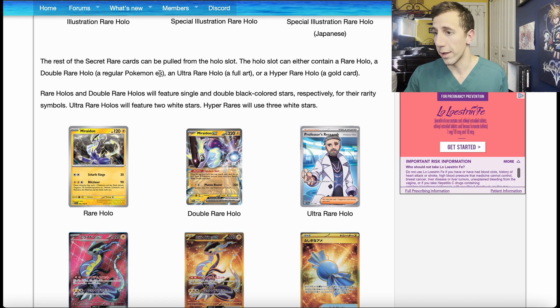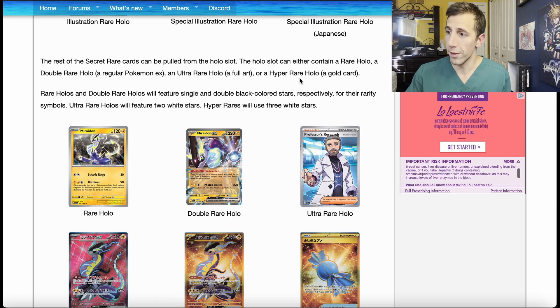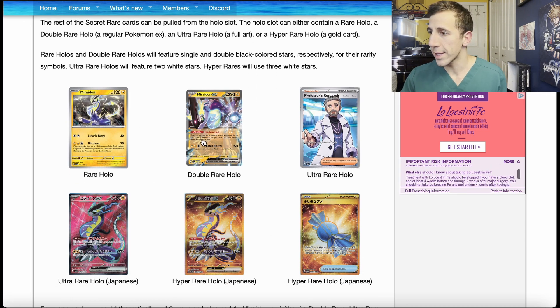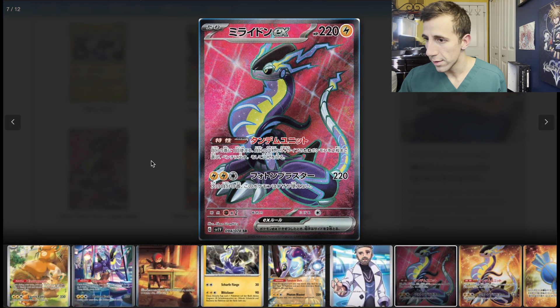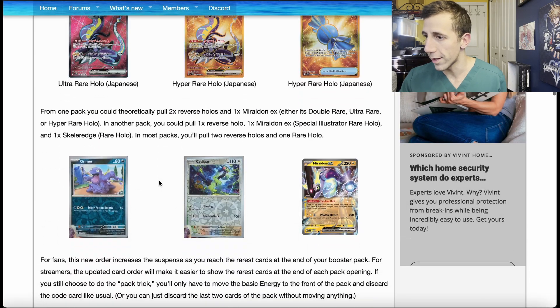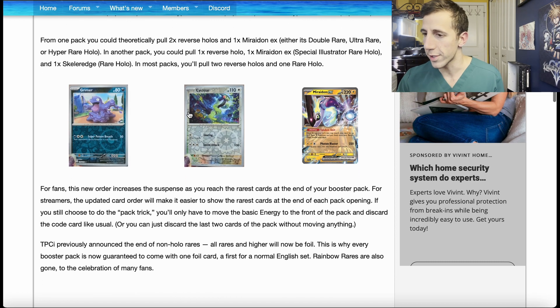That holo slot can contain either a rare holo, a double rare holo — which is a regular Pokemon EX — an ultra rare holo, which is a full art, or a hyper rare, which is going to be a gold card. They give you examples here. I like this — that's a beautiful art, that's another beautiful art. They give you different scenarios of what you can pull, which you can read through.